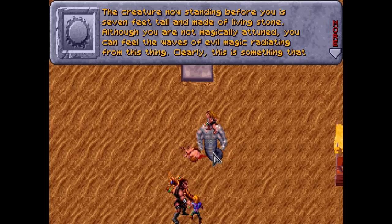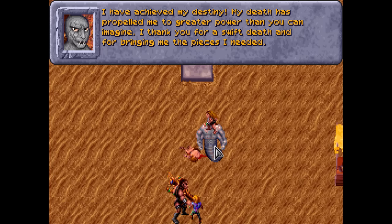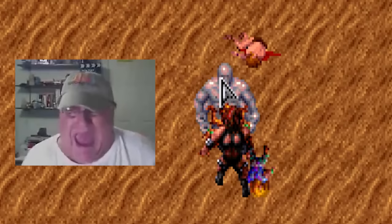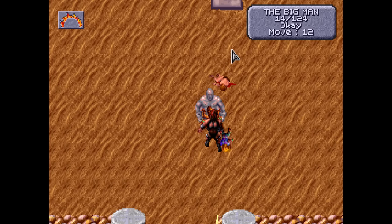This was apparently a trap — killing him was the final thing he required to transfer his mind into the statue we foolishly brought him. Now, the game tells us, Virmus is unstoppable. With all the powers of a defiler and the body of a stone golem, there are few things on Athas that could hope to defeat him. But Virmus is dealt with, and the villagers are free once again.